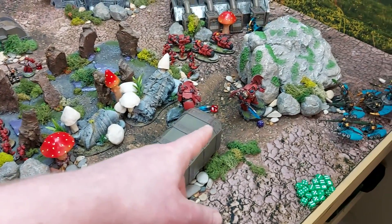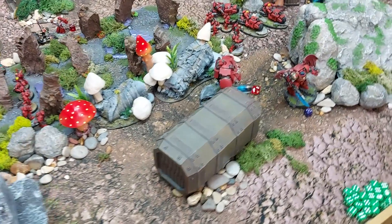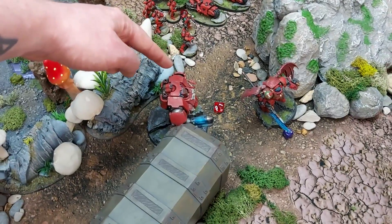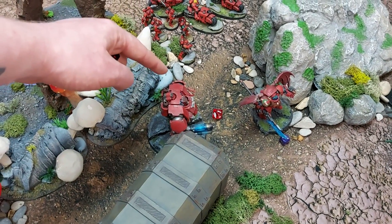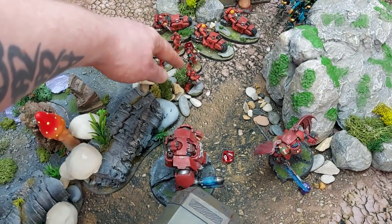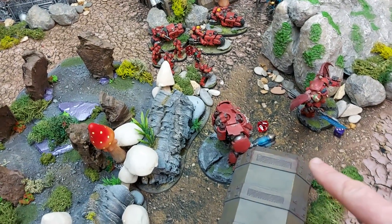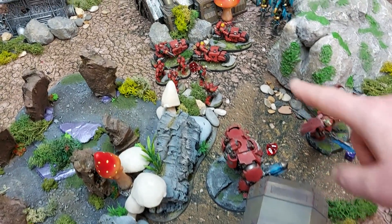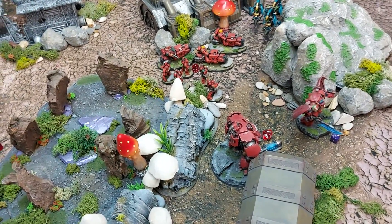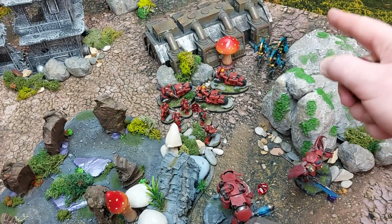Shooting phase begins. The Chaplain enacts Wisdom of the Ancients to grant re-rolls of ones to nearby units. The Infiltrators' marksman carbines fire into the Tomb Blades — minus one to hit so hitting on fours, re-rolling ones, with sixes auto-wounding. Two auto wounds and two regular wounds total — four saves needed at minus one AP, killing one Tomb Blade.